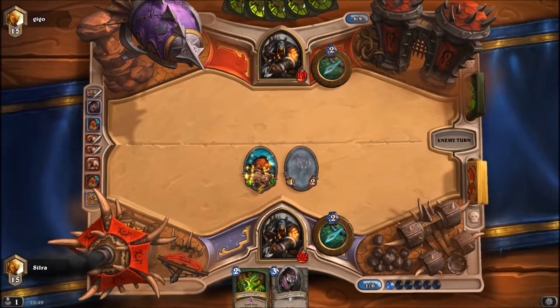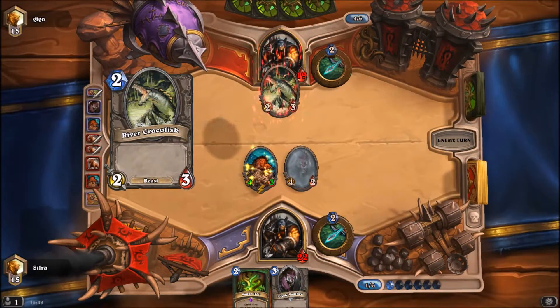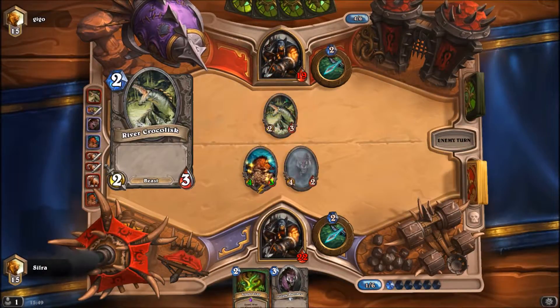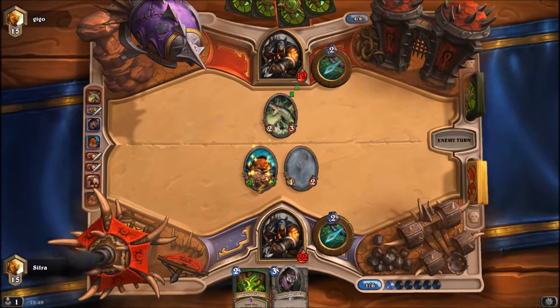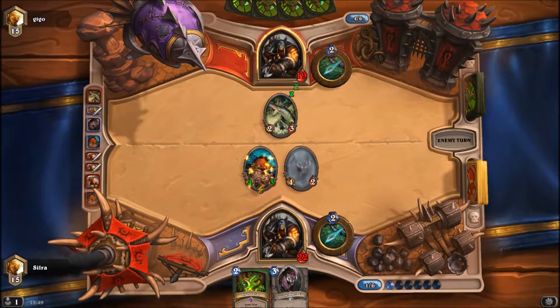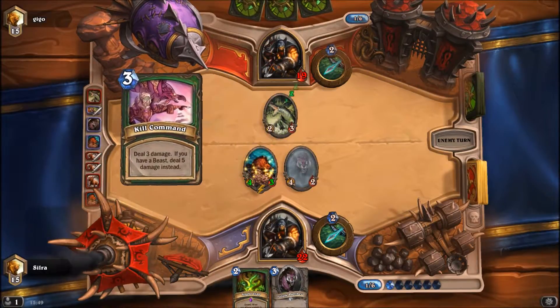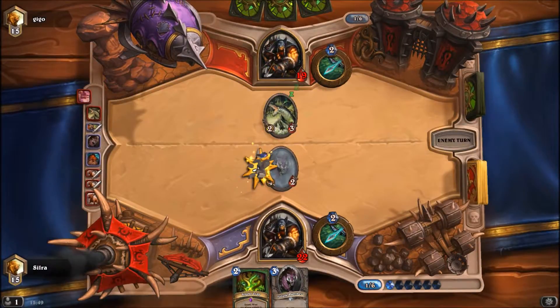I am pretty wary of dropping the second Jungle Panther because the second Unleash is gonna be a bit annoying to deal with. I could trade my current Panther for the Croc and then play a new Panther, but that might be a waste of a minion in all honesty. He Kill Commands it — alright. I want to see what's coming up and one Kill Command is down as well. That only leaves one minion on board for an Unleash Starving Buzzard play, so probably not worth it for the card draw.